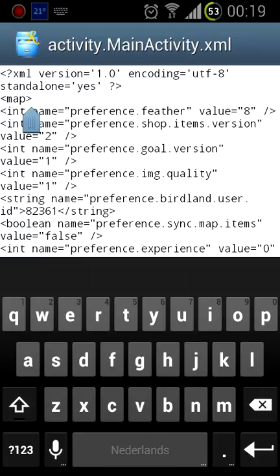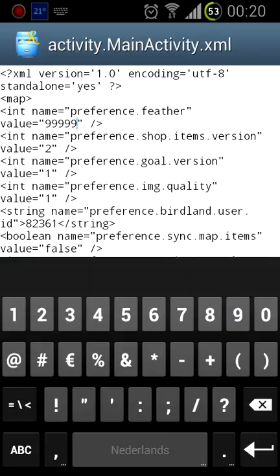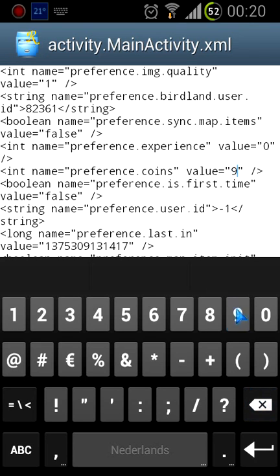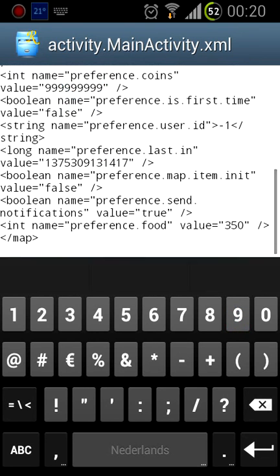Now we go and edit the gems — push it to nine nines. Okay, if you go above the value it doesn't work. Now we go for the coins, and then we go for the food.